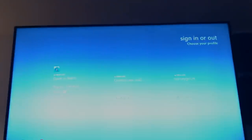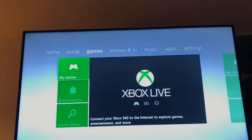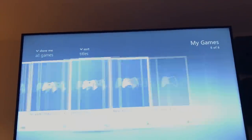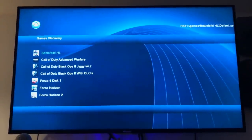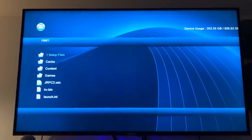And then if you click B, it'll exit out. I'll show you guys Freestyle Dash because that's kind of a cool app. You can change the dashboard and stuff like that. So now you guys know about Dash Launch and stuff like that — you know how to open XCX Menu.